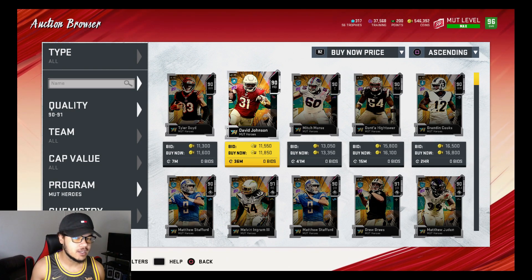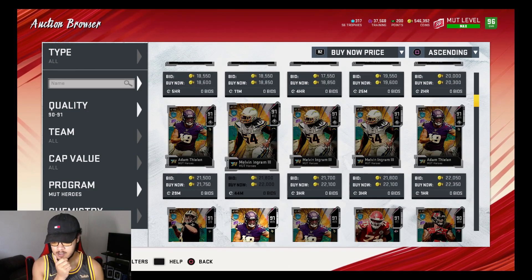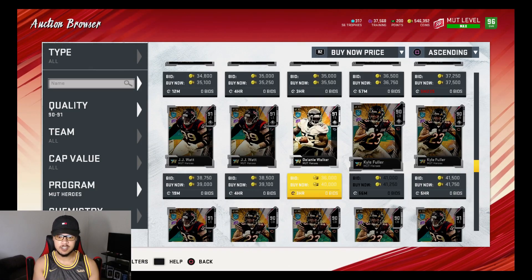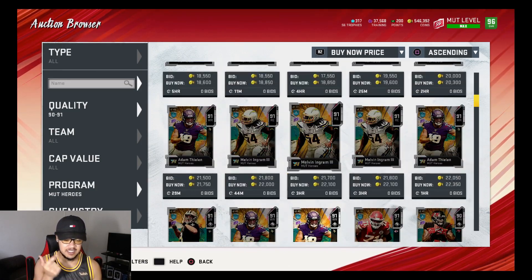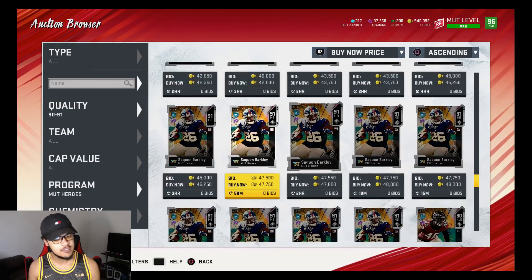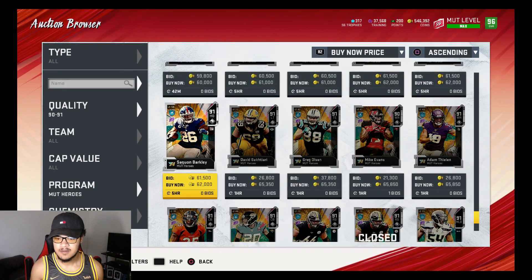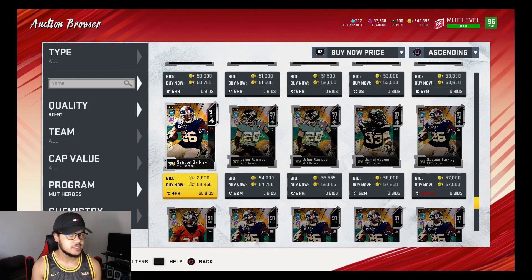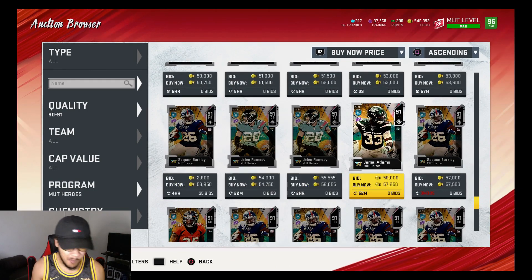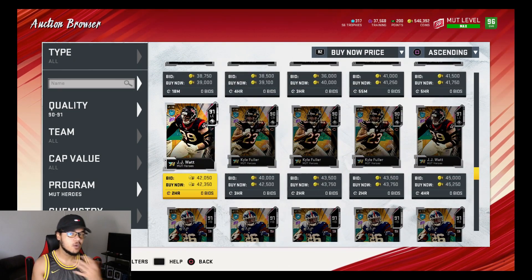Two 89-overalls are relatively going for around 7-8k each, or 7k if you snipe one. These 90-overalls — the lowest one is going for around 12,000. Are you getting profit if you pull a low 90? Not necessarily. But are you feeling lucky? Is EA gonna bless you today? You could pull a Saquon, a Delaney Walker — that's profit right there. It's up to you guys. Pulling the Saquon or the Jalen would be your biggest bet. This is a risky method.